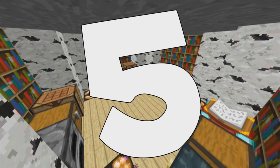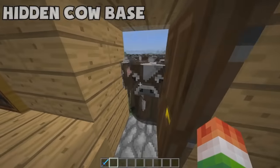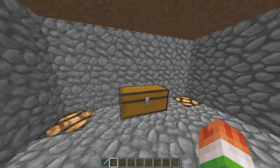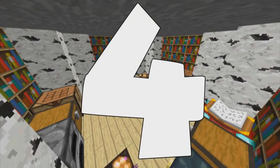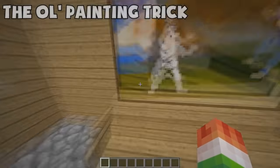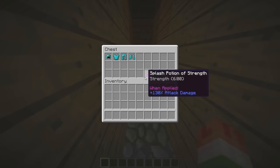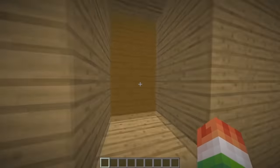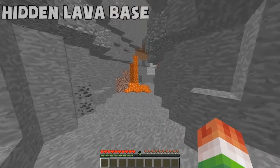Coming in at number five is the hidden cow base. You're going to need a lot of sheep, cows, or pigs to cover up the entrance of your base — you basically just walk over it and drop down into your base. Very simple. Coming in at number four is the painting trick. If used well, it can trick some of the best Minecraft players. You slap a painting on the wall and walk through it.